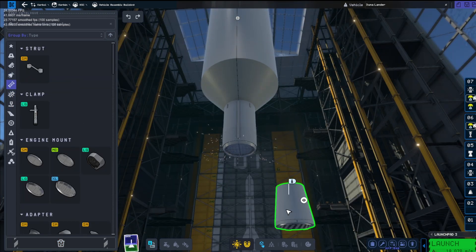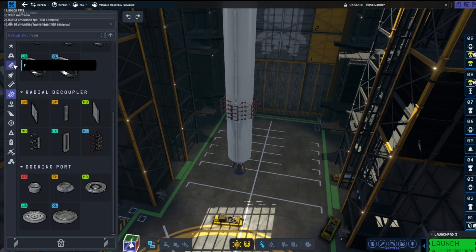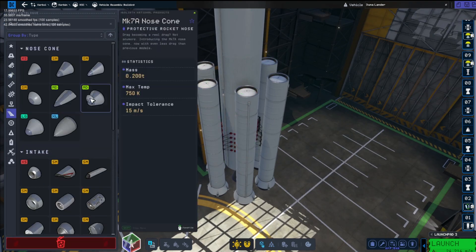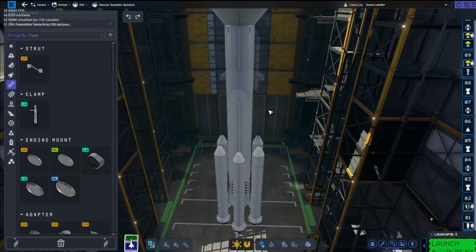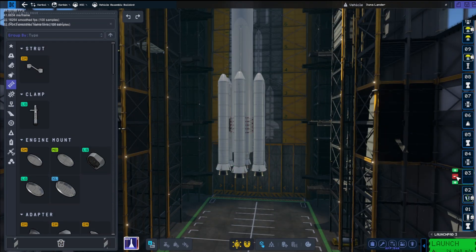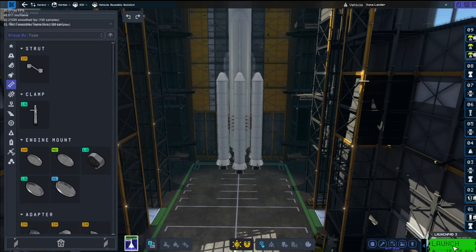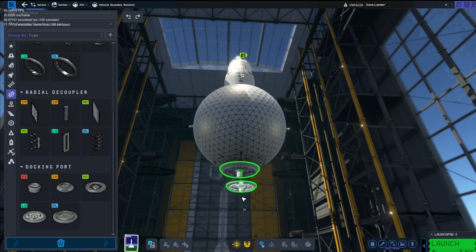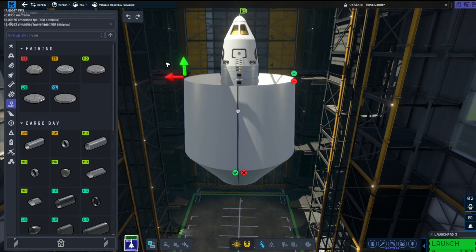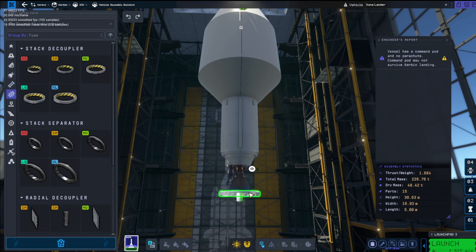I can't launch anything anymore. I'm guessing that's a bug or the save file is corrupt. So I've had to make a new save file just to do this mission because otherwise the game just kept crashing every five minutes. I pressed launch and waited about 15 minutes and nothing even happened. So I closed it all down, made a new save file, and decided I'm going to have to launch these in parts instead of all in one go.